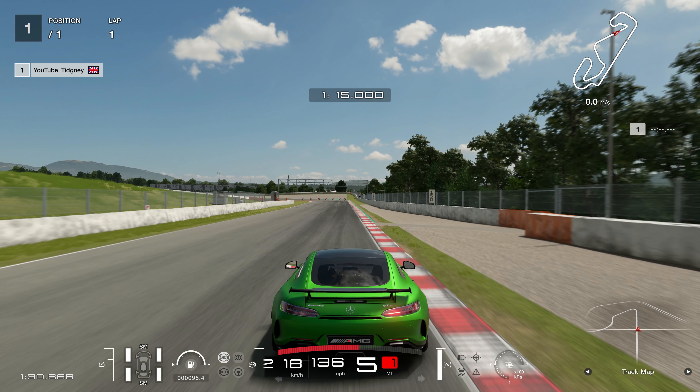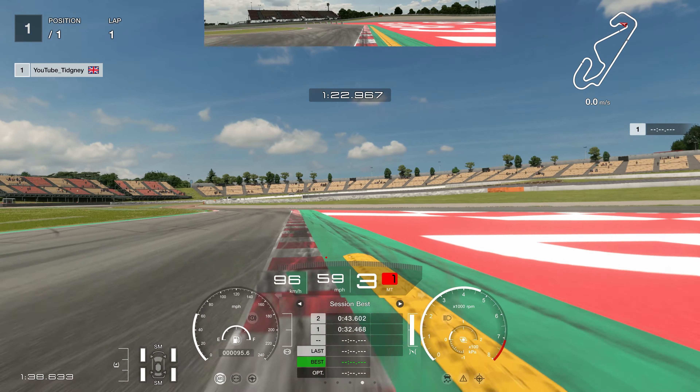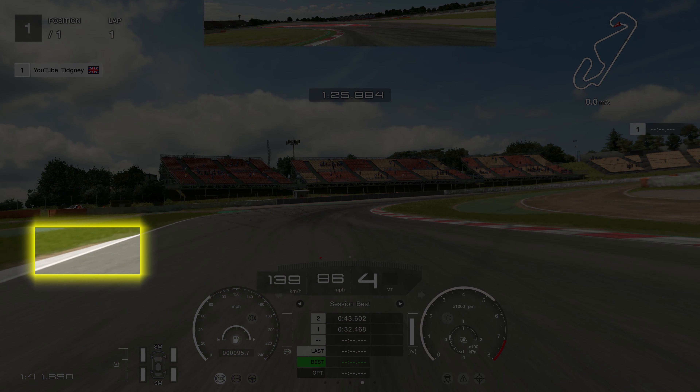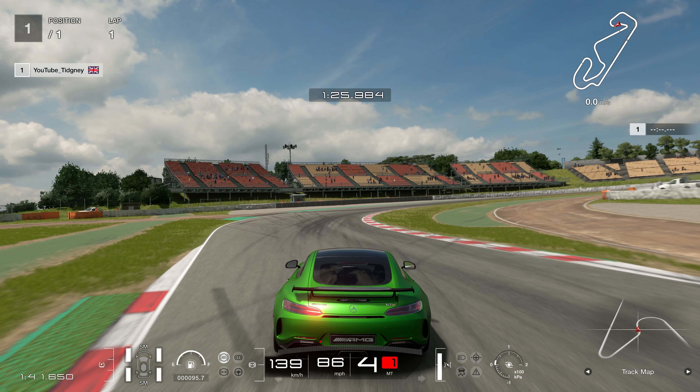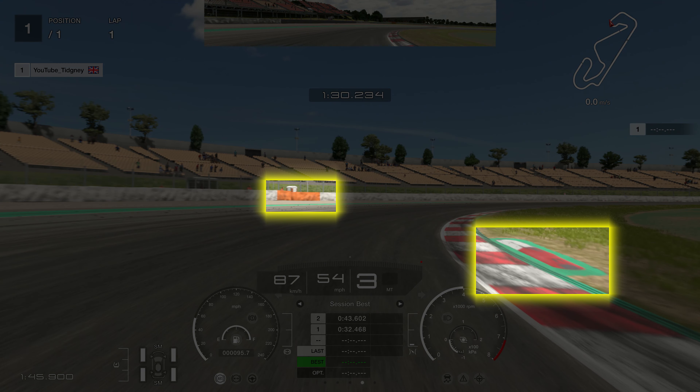I'd drop to second gear for this one — just get the car in and then short shift to third gear on the exit. You'll get too much wheelspin instantly in second. I short shift again because I'm going to go over that little bump of the curb on the left. The end of the curb on the left hand side is a brake marker for this right-hander. You want to brake in a straight line, just slow the car down, and let the car roll through this corner because it's a long right-hander.